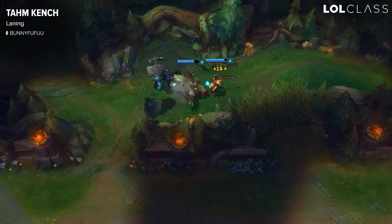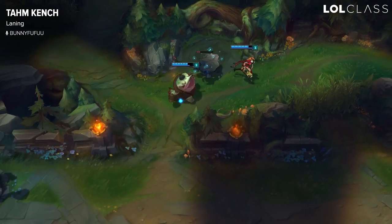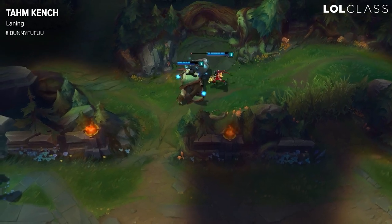With Krugs, eat the big one and then hold it for a little, attack the mini one and then throw it into the mini one, kill the mini one, then finish the big one, then walk to lane.